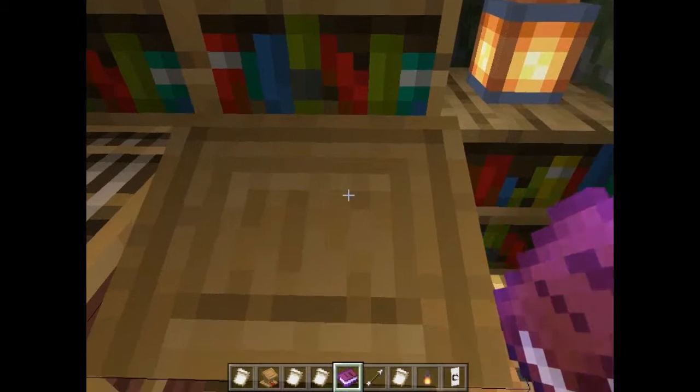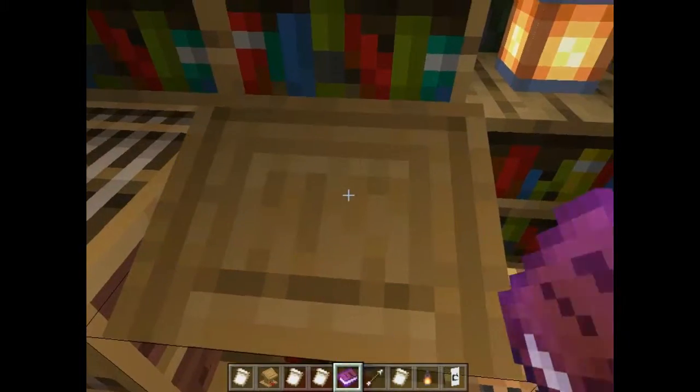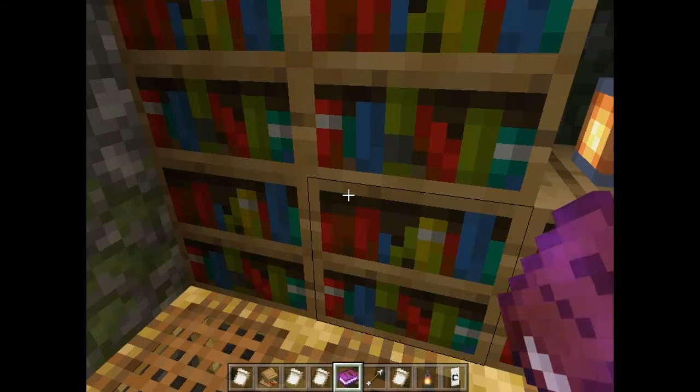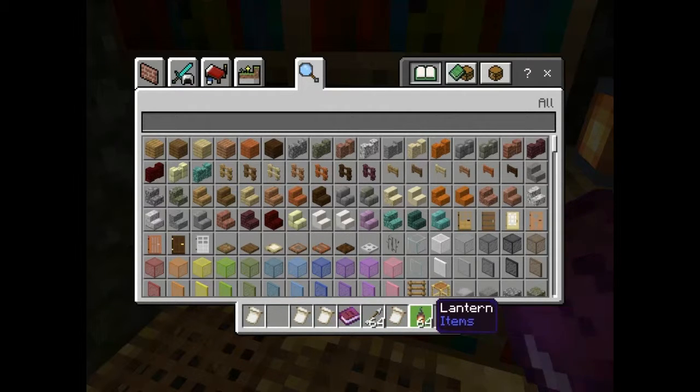Now we have this, and if we put it down on the lectern and right-click on it, we can actually read it. You can read the book that you have made — the only way to access it is to right-click on the lectern.